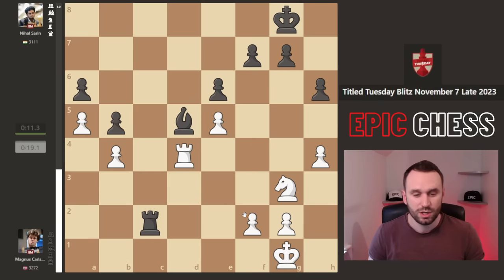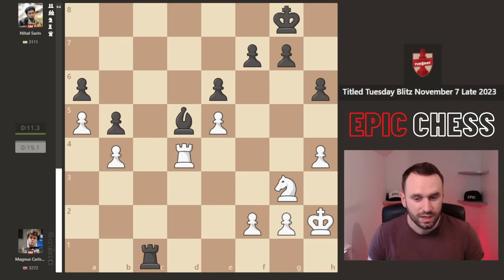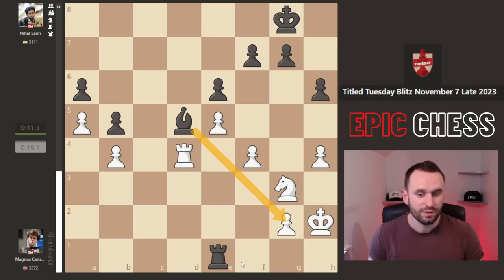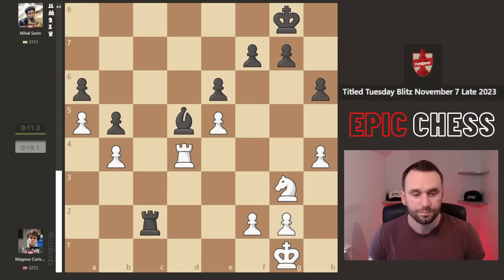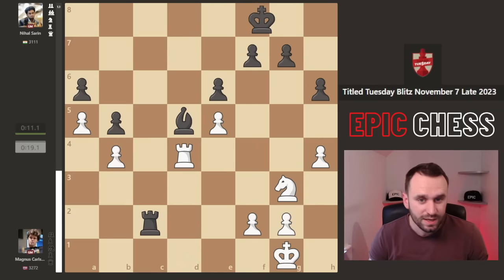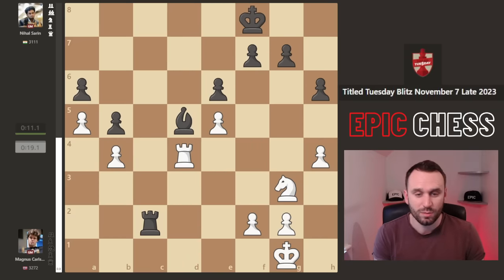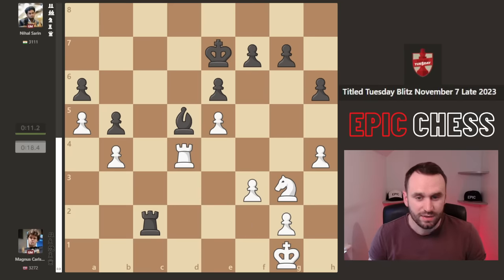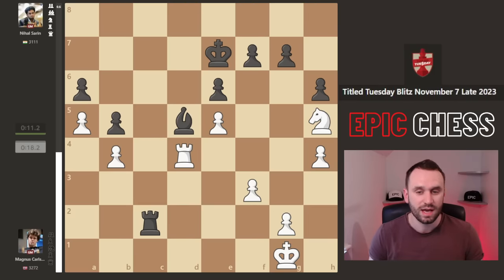Nihal had a great continuation here - with check, the king goes this way, and rook e1 pressuring this. And if you go f4, well now look how drafty things are starting to get around the white king - not a good pawn structure. But Nihal goes king f8, just missing his moment. Because now Magnus gets f3, blunts this bishop. And now if you check, the king can run this way. King e7 played, and now Nh5 from nowhere - Magnus generating this counter attack.